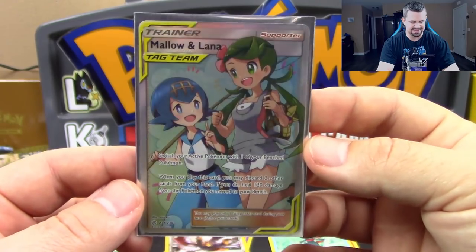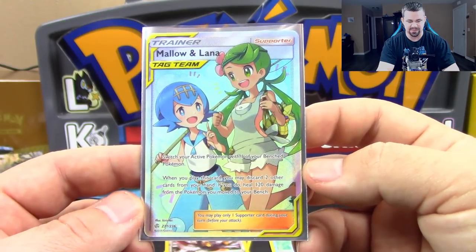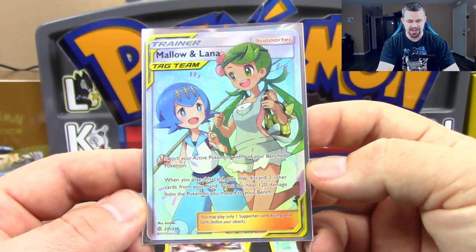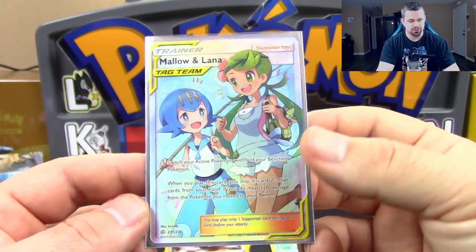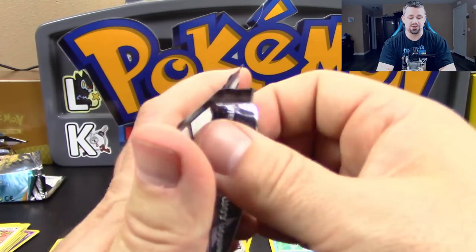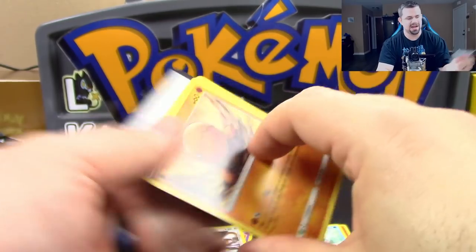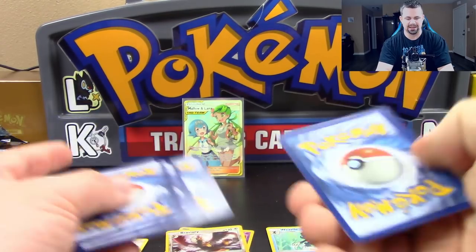Very nice indeed. So Mallow and Lana: switch your active with one of your benched. When you play this card, you may discard two other cards from your hand — if you do, heal 120 damage from the Pokemon you move to your bench. Cool. I was really hoping the Full Art of this box would have been the Reshiram, but I don't think it's going to happen. Not impossible to get two Full Arts out of a box, but it's highly unlikely.